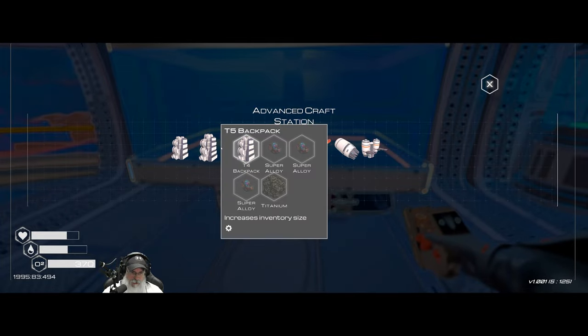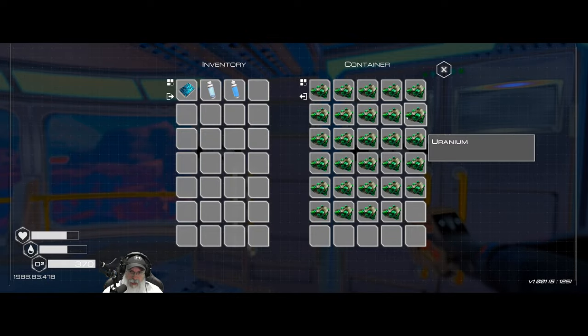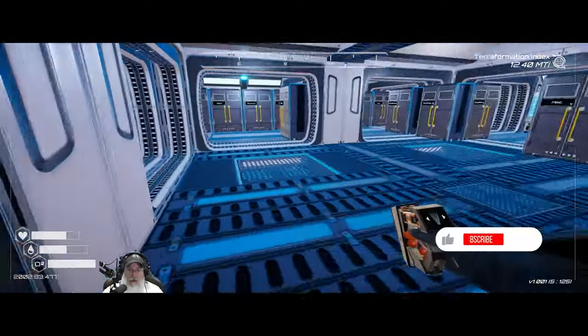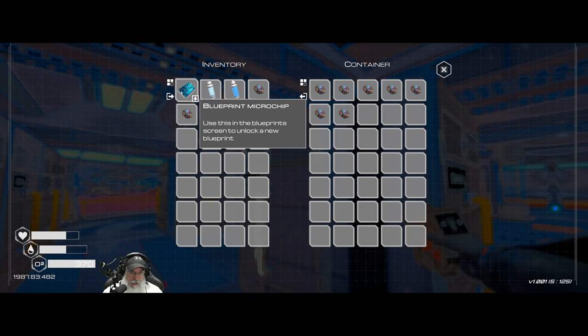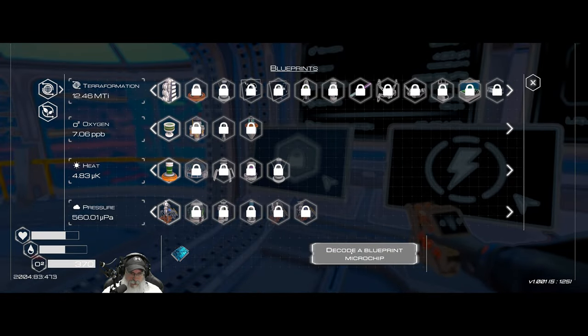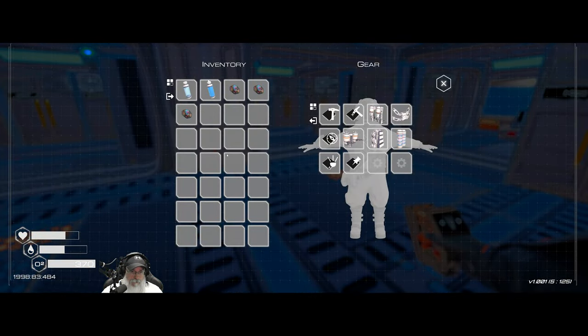Before we do that, we're going to make ourselves the tier 5 backpack. I went out and got the rest of the uranium — at least one of the meteorites landed way up on top of that mountain so I wasn't able to get to it. I also grabbed some more super alloy and a couple of chests over in the starter area, which is starting to accumulate water. We also got a microchip — let's cash that. We got a GPS satellite, we'll use those later.